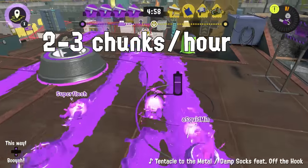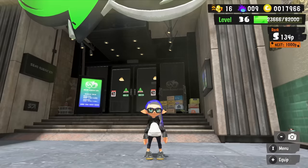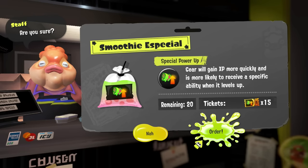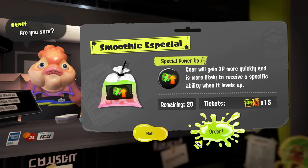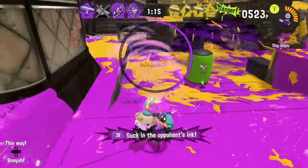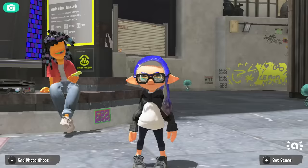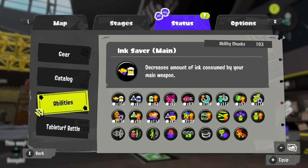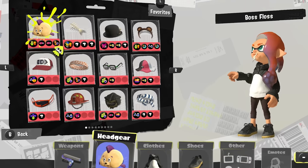Overall, farming for ability chunks is a pretty slow process, and although the game lets you farm for specific abilities thanks to the drinks, your best bet is to just passively farm chunks and enjoy the game for a month or two before jumping into building gear sets. For reference, I play this game for about 90 minutes each day and have collected enough chunks to build any gear set I'd like.